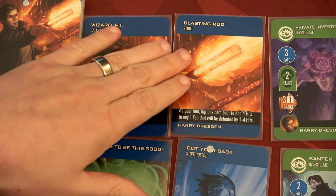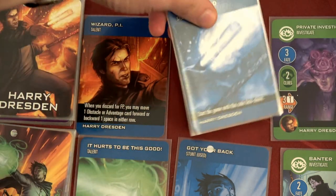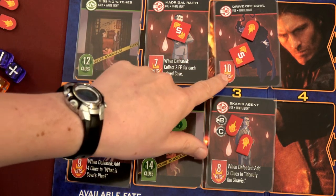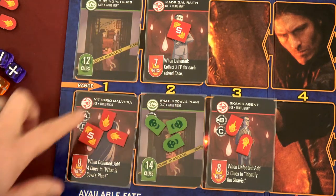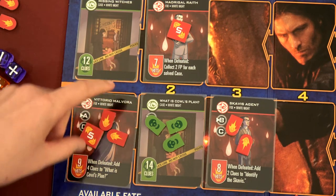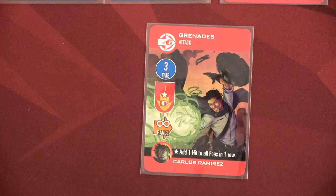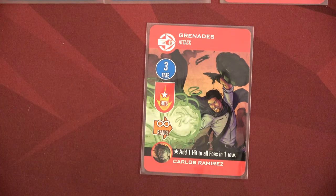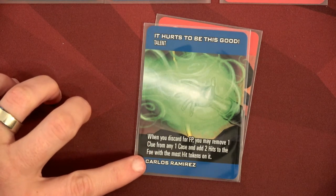Now it's Harry's turn and he's going to use his blasting rod stunt — flip this card over to add four hits to any one foe that will be defeated by one to four hits. That could take out this guy, this guy, or this guy — drive off cowl has four hits needed, so I'm going to use it on him. That means we only have three enemies left on the board. We still only have one case solved though — we need to solve another case and eliminate two more foes. Carlos is going to discard grenades for three fate points.